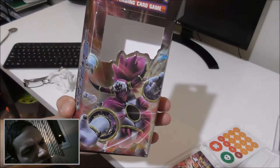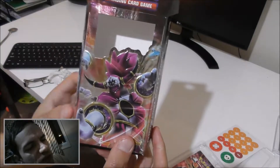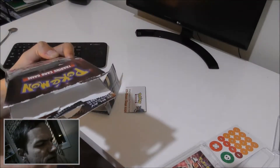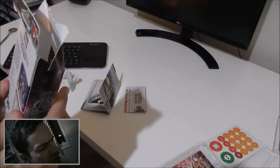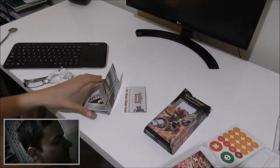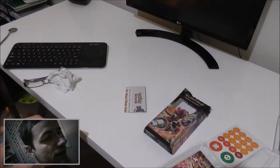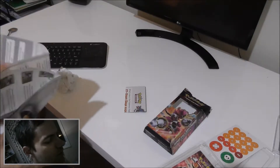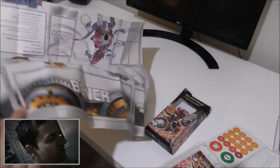This is the Steam Siege little theme deck. What I got is Ring of Lightning. It has the two types — psychic and lightning, electric — all that sort of thing, and we're really hoping that you can see all this stuff.